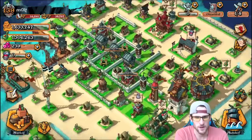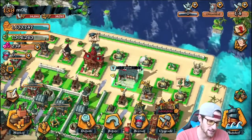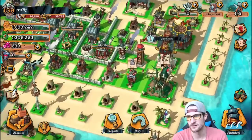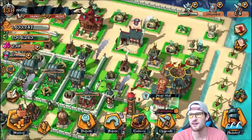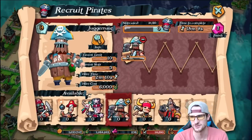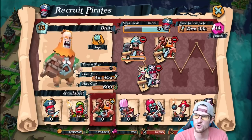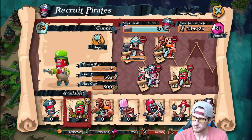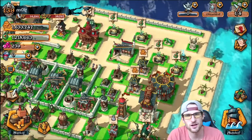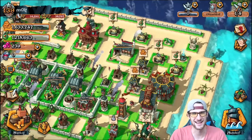Base layout is going to be very important — I need to make a new base since I just went up to Pirate Hall 7! We are at Pirate Hall 7, so super excited about that. Here's what I do for troop composition: I train six Juggernauts, one Witch Doctor, four Brutes, and the rest Gunners. You can train them right there and see what's going on. That's pretty much it — if you are new, let me know down below and say 'I'm new.'